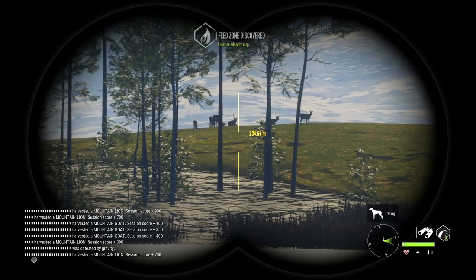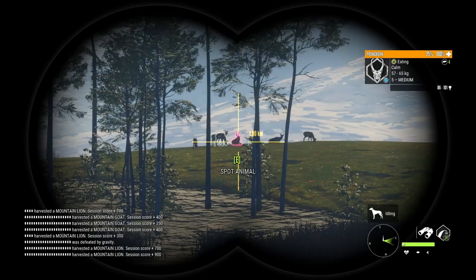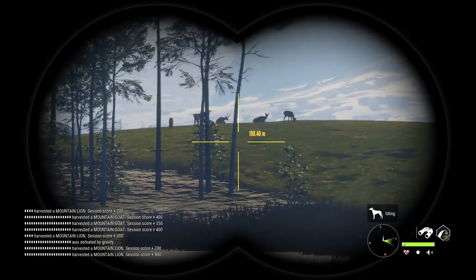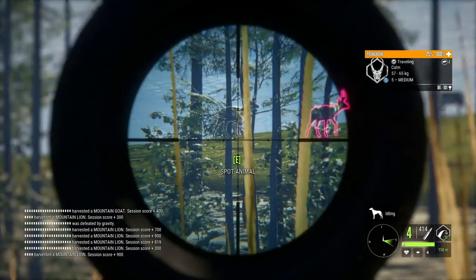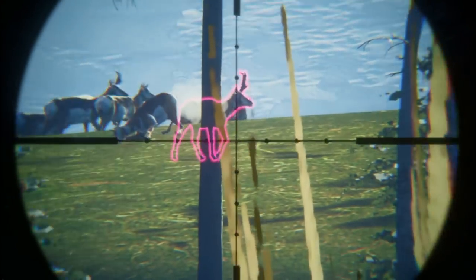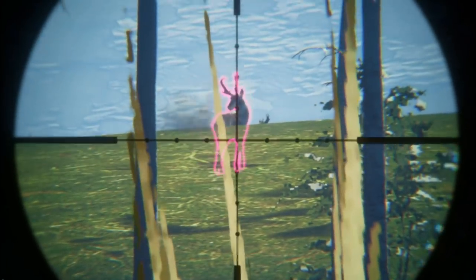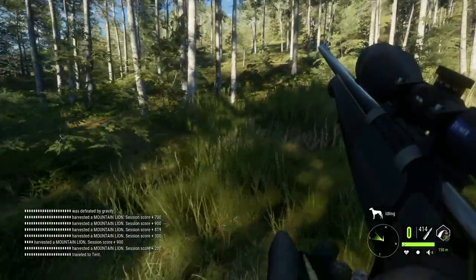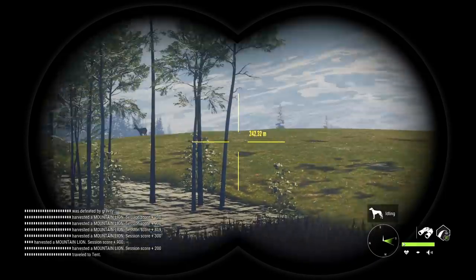Well, that's a beautiful sight right there — that is a level 5 medium pronghorn! What a way to start things out today. Can we just get him to give us a shot? We're gonna ignore that... all that happened. How did I miss all of those and he didn't run? Oh my gosh, I am incredibly lucky.